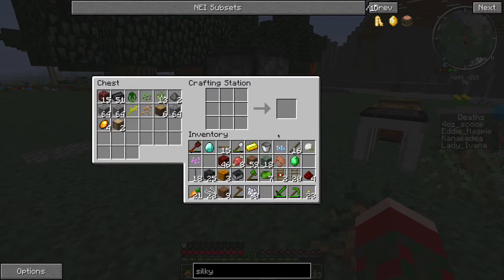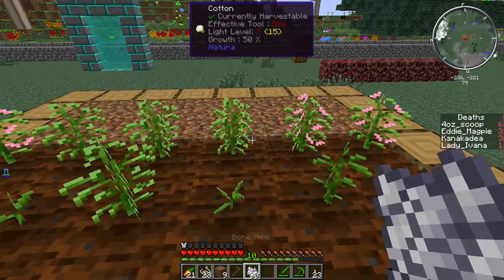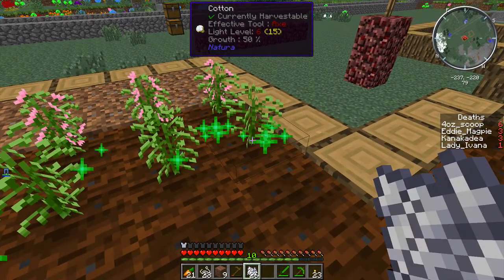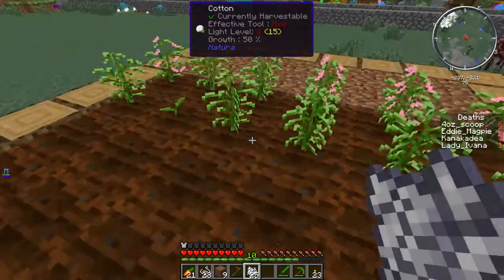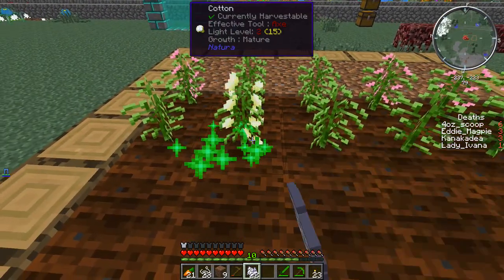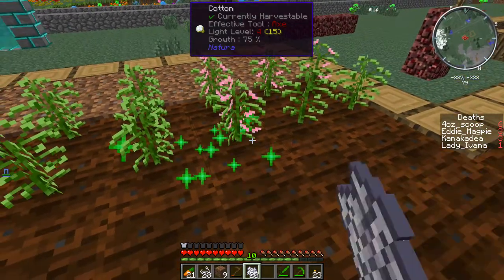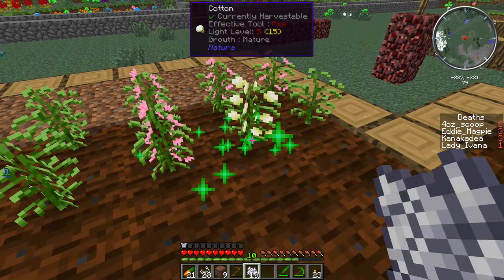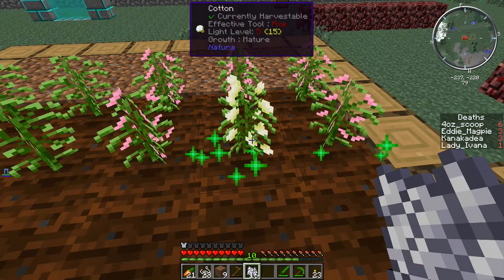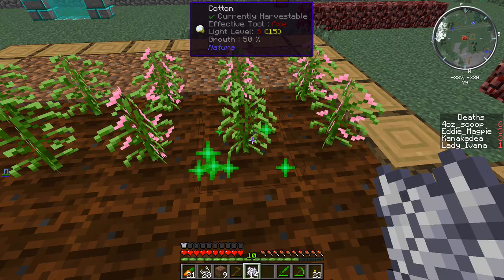I got 23 — I need 32. I have half a stack of bone meal, let's see if I can do it. Right-clicking to apply bone meal, left-clicking just to pick the cotton. I was about to say I was going to sing a cotton picking song, but A, that's racist, and B, I don't actually know any cotton picking songs. There you go. Do not apply bone meal to the pink stage — if you do, it'll be a waste of bone meal.